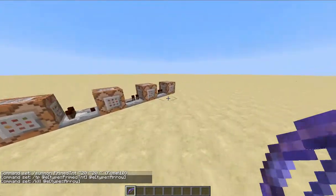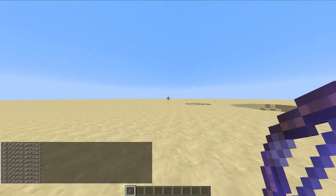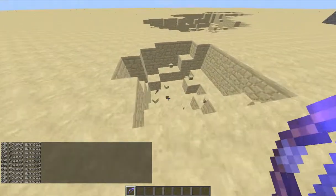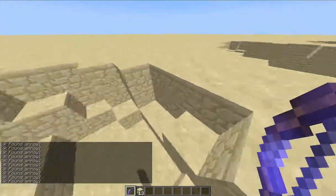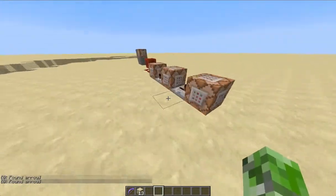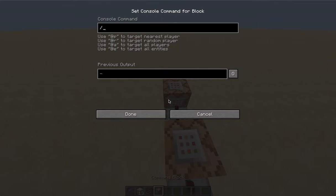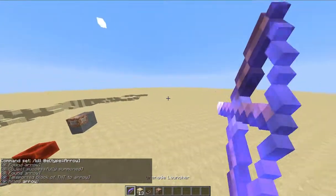You know why I'm killing the arrow entities? Because if I get rid of that command and I shoot and then shoot again, it's not going to work — there are two arrows and Minecraft gets confused on which arrow it should pick, so it doesn't pick any arrow, which is very annoying. So I found this out only a few hours ago and I used slash kill at all entities type equals arrow. Now you might think skeletons could trigger this too, and yeah, I guess skeletons can.